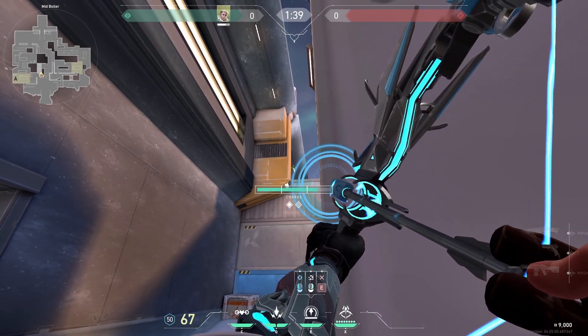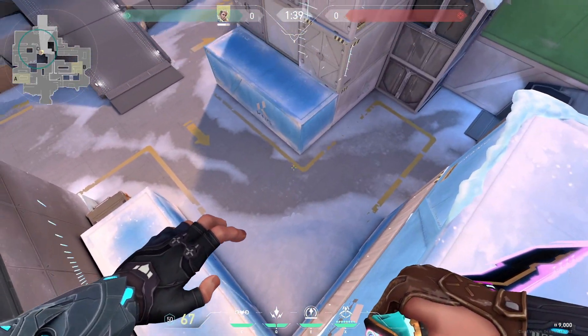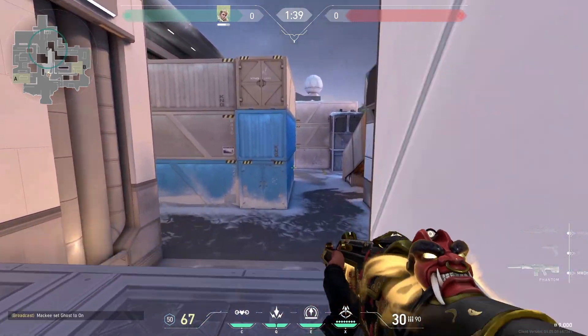For the best mid recon, stand against this wall, aim by this light, and fire a max charge 1 bounce. If mid is smoked, you can fire a recon at this wall to get kills through the smoke.